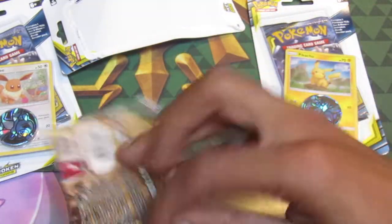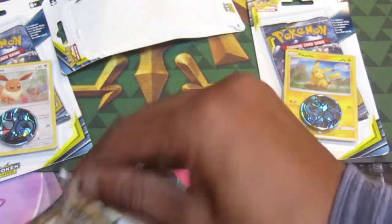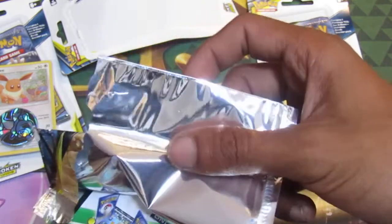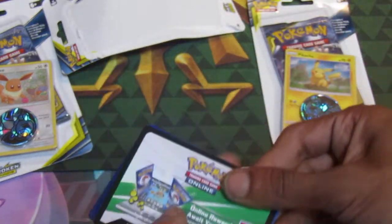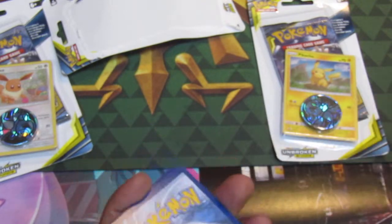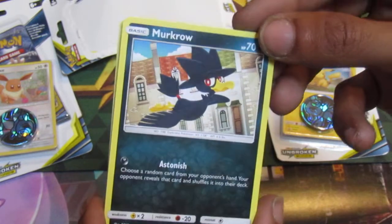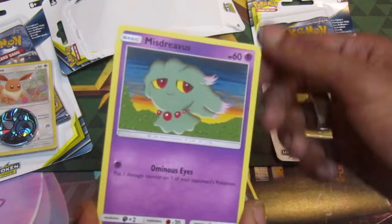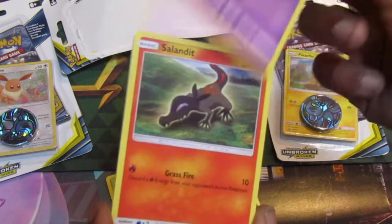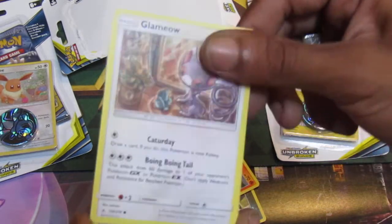Without further ado — ooh, a green and white code card! What could that possibly mean for this pack? Let's start this off with Merkro, followed up by Oddish. Then we have Medreverous. We also have a Salandit, followed up by a Galmian.